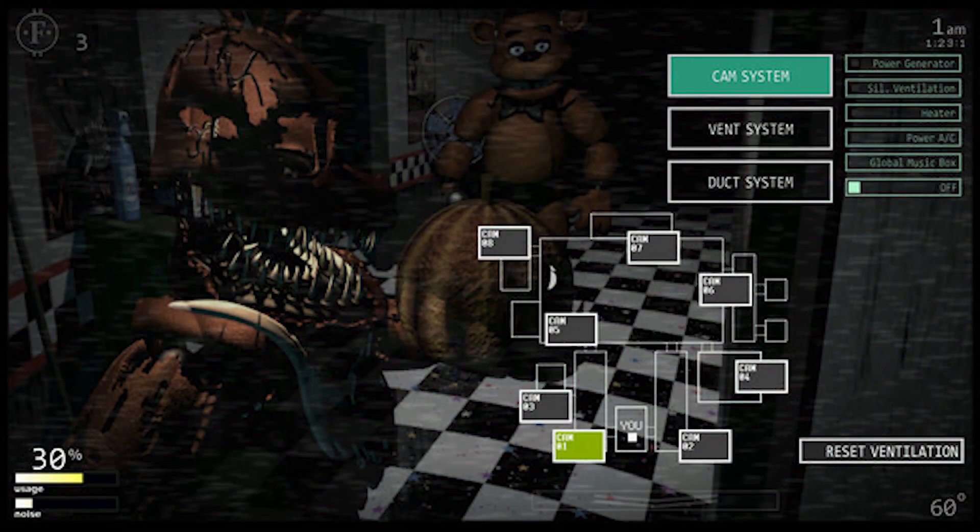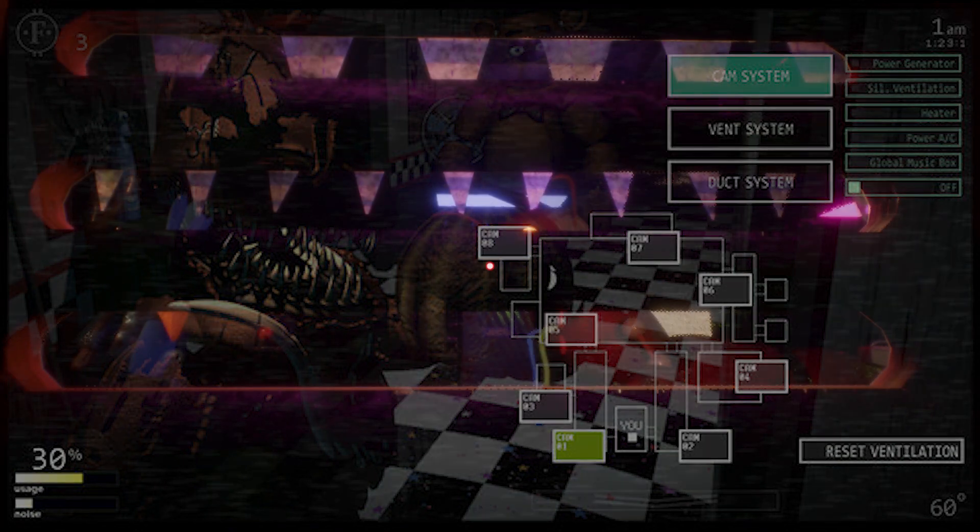After that we got a look at Camera 1, where Freddy is coming to kill you along with JackO Chica. There's also a poster for Twisted Wolf and some other poster further back - maybe a black cat. I'm guessing these carried over from FNaF 6, but it is interesting to see them here.